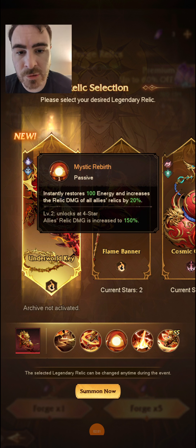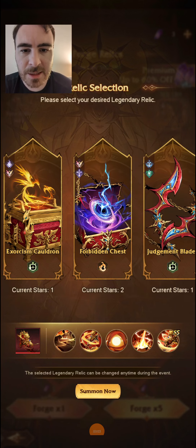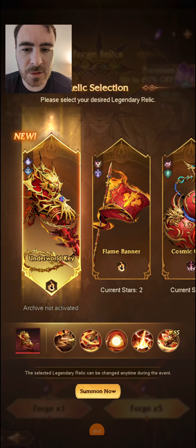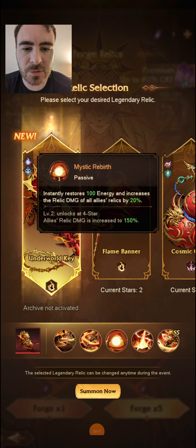Mystic Rebirth instantly restores 100 energy and increases relic damage of all allies by 20%. What that means is normally you would find this on Glorians and on Avengers — on Banner, it's there; on Chest, it's there; and on Spear, it's there as well. These are all Glorian Avengers relics and you only find that effect. It's been pretty much exclusive to Glorians and Avengers for the entire duration of the game. Really, really powerful effect. And now Mystifiers and Valianters have it as well.